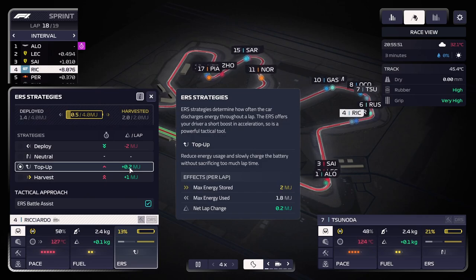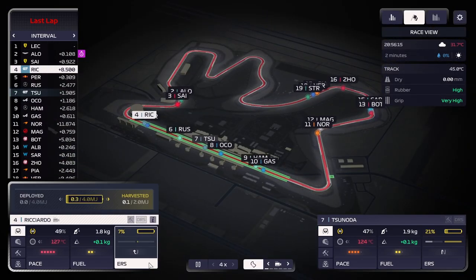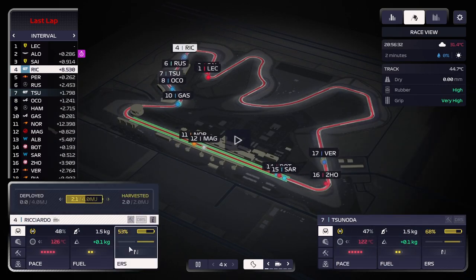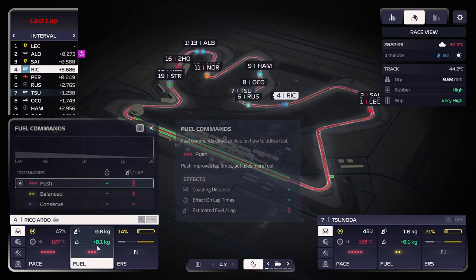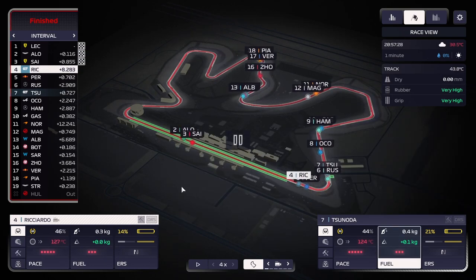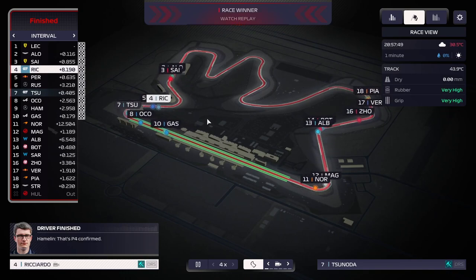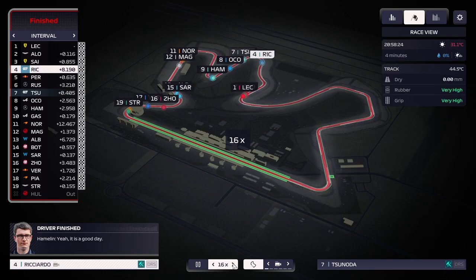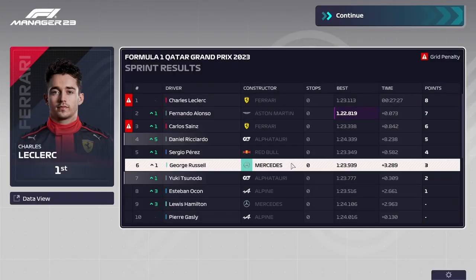Top-up is a great new mode - it charges at about a fifth of what full harvest does, but allows you to reliably harvest without losing everything, which is very beneficial. We're on the last lap so we turn Tsunoda back up. For Ricciardo we have a little bit of fuel to help push because Perez is aggressively attacking. Tsunoda could potentially have caught Russell if we'd been a little more aggressive earlier, which is a shame, but this is a very acceptable sprint result - we're starting fourth and seventh in the race. Don't be afraid to choose aggressive strategies in sprints.